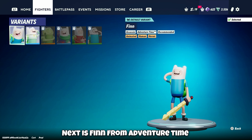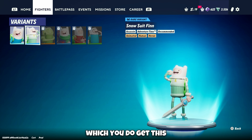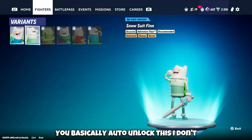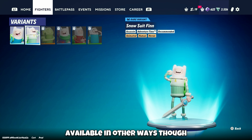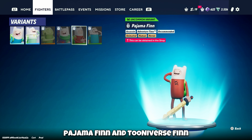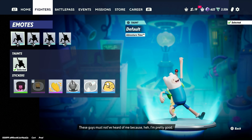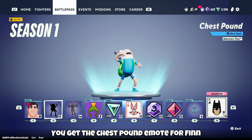Next is Finn from Adventure Time. His default outfit and his snowsuit outfit — you get this if you played in the beta, you basically auto-unlock it, though I don't know if it'll be available in other ways. Then we have Fern, Ugly Sweater Finn, Pajama Finn, and Tooniverse Finn. And his emote — you get the chest pound emote for Finn.